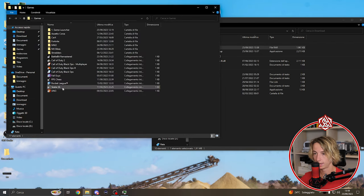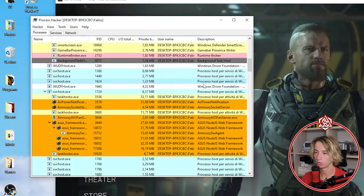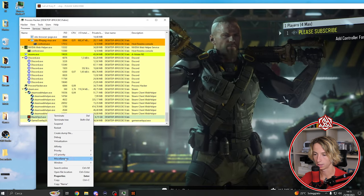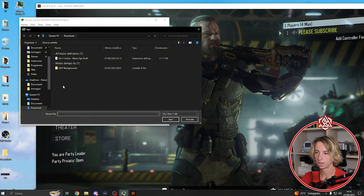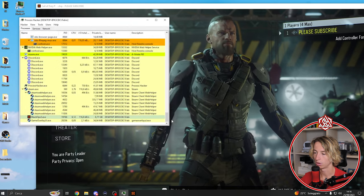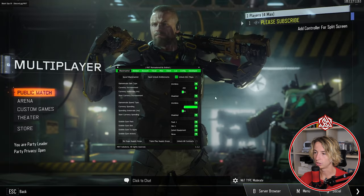Now start the game. Once you're in the game, head over to the Processor Hacker program, scroll down until you see Black Ops 3 .exe, right-click it, and click 'Inject DLL.' Go to your downloads and click on the file 'dx11 Black Ops 3,' then click Open.